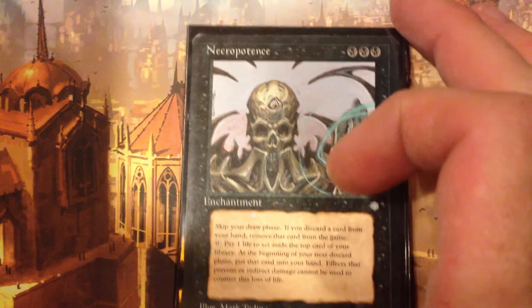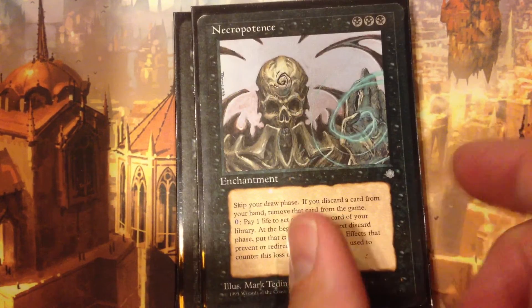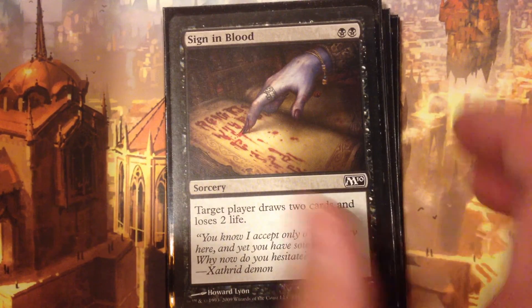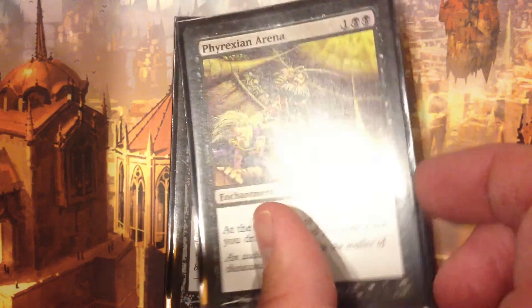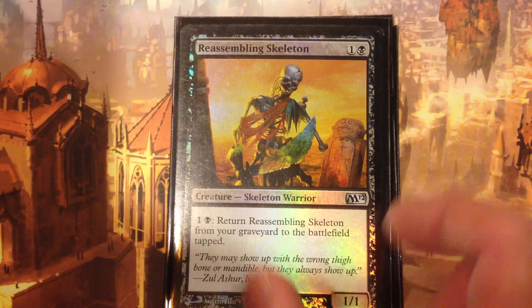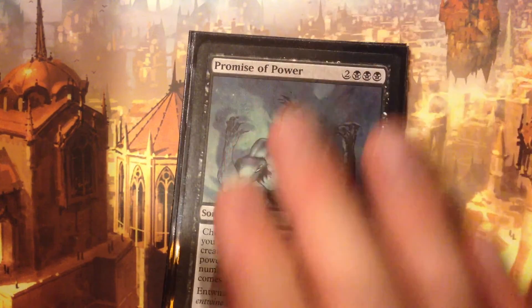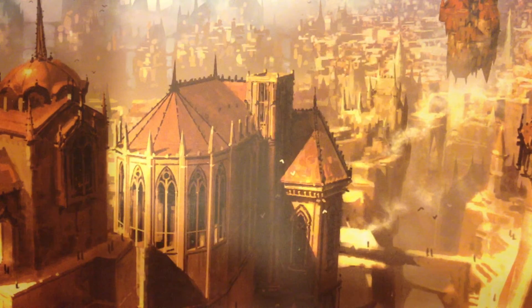I've got two minutes left so I'm going to go through card draw pretty fast. Good old-fashioned Necropotence — look at that badass right there. If you don't know what Necropotence is, you probably shouldn't be watching this video. Sign in Blood, Syphon Mind — great multiplayer card. Phyrexian Arena. Need to get a Dark Confidant; now that he's been reprinted, maybe I'll try and get the original. Reassembling Skeleton, Nether Shadow — both Skullclamp targets. Promise of Power, Skullclamp, and Night's Whisper.